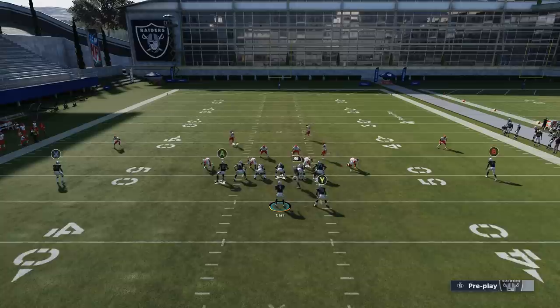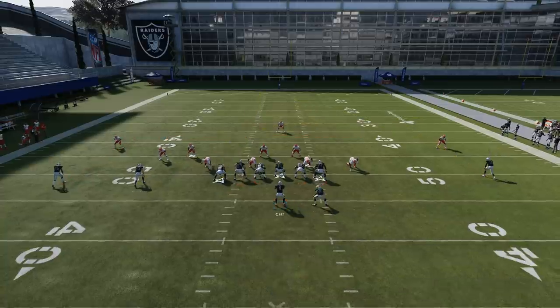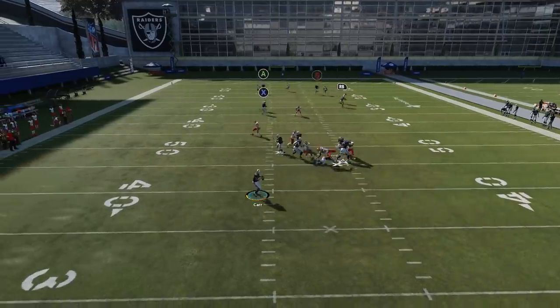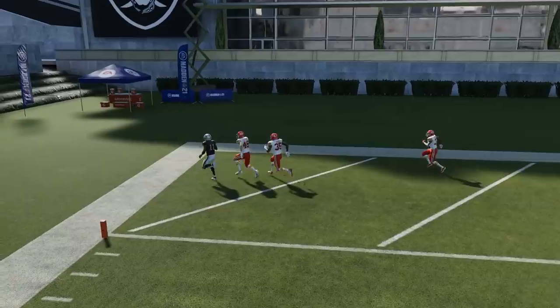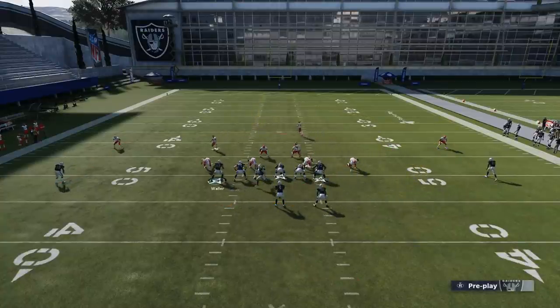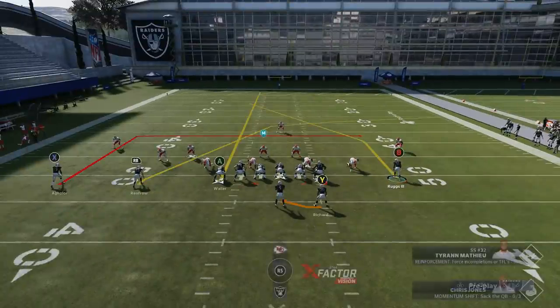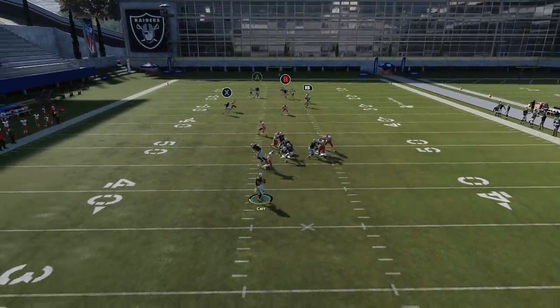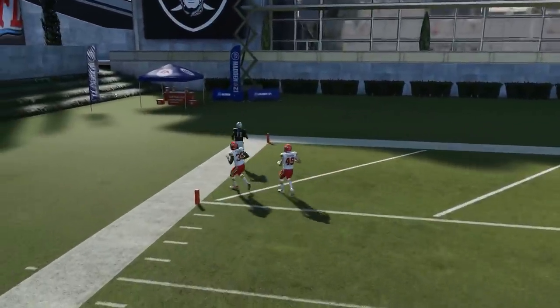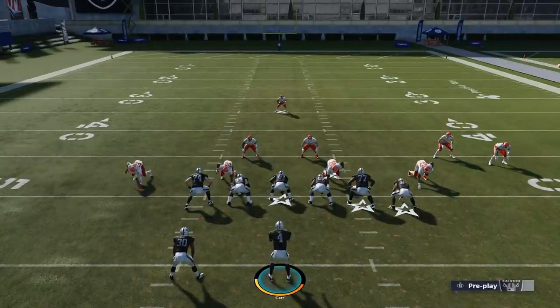Against Man Cover 1, this route doesn't work quite as well as it does against Man Cover 2, but you can still hit a one-play touchdown. Put the B route on a smart route, streak the tight end, and wait for the B route to cross the field — you'll see him getting separation. You can also do the same motion in to shorten the distance Ruggs needs to cross the field, which makes it even easier and quicker. Against Cover 1, you're definitely going to need that speed.